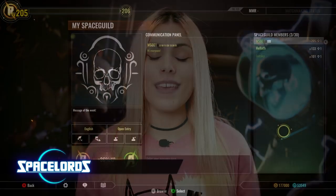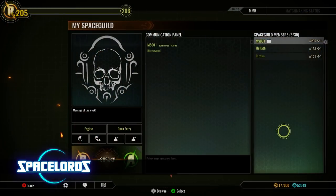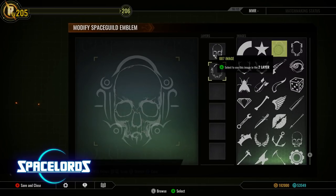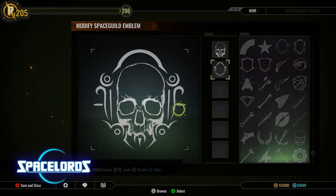As you might have guessed already, the most important new feature are the Guilds. Upon founding a Guild, we will choose a name for it and design an emblem for the Guild's pennant using the in-game editor to make it unique and different from other players' Guilds.